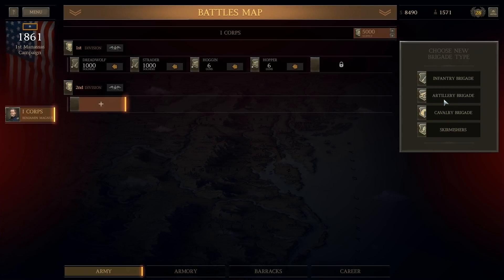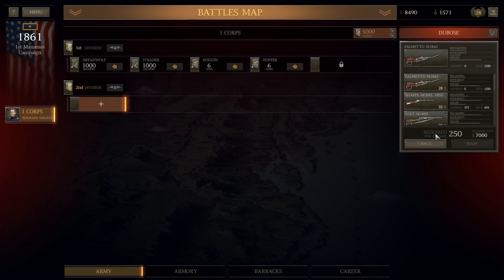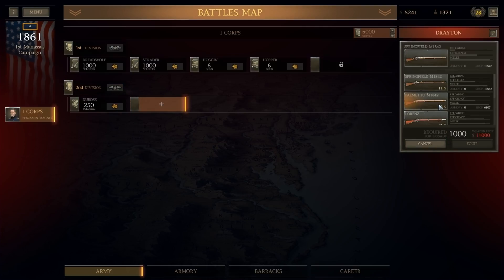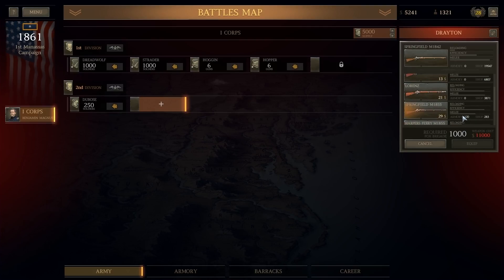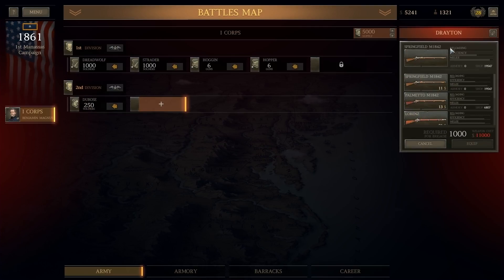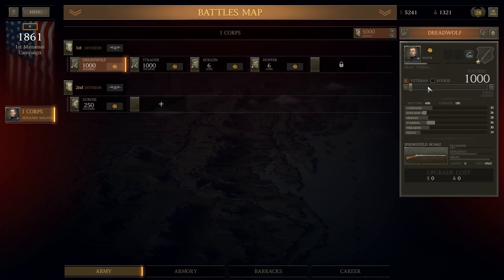We can't make it a decent size, but we can bring in some skirmishers. We did well with the cav before and we have a lot of Sharps carbines, so let's equip them. I've got some 1855s in the armory, but 500 is the smallest it'll allow me, so we're not going to be able to do that. What we can do is skirmishers — let's see what we have available. We have more Sharps carbines. I think at this point it'd be better to just make one of these up to 1,175. Apply that and we'll go forward.